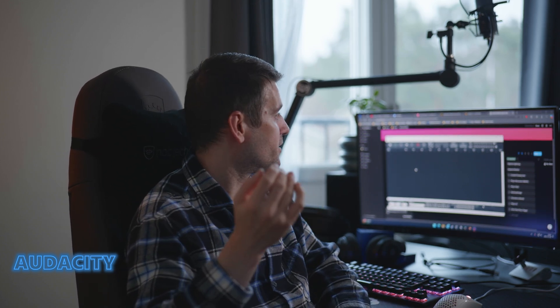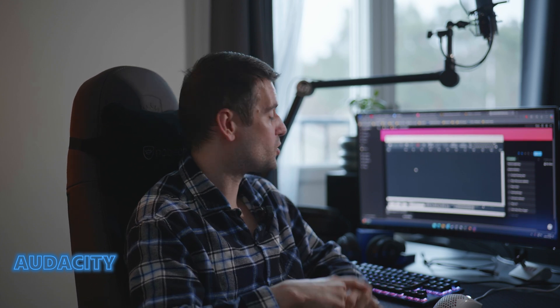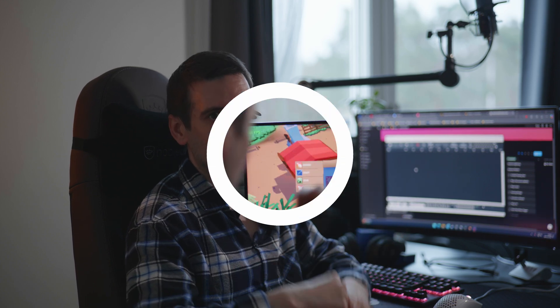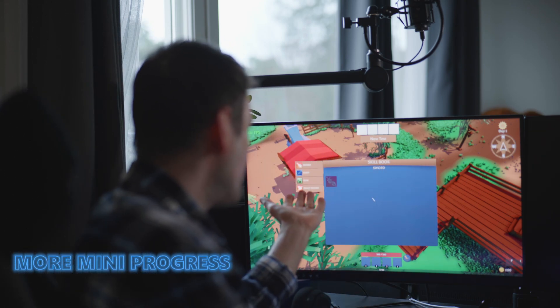I also forgot to mention a software called Audacity — this is for audio and it's really awesome. You can make sound effects, you can tweak them, you can do a lot of things. They have even updated it so it's even more powerful now — you can download plugins. This is great for audio, mostly sound effects. Maybe you record something with the microphone and tweak it in this software.